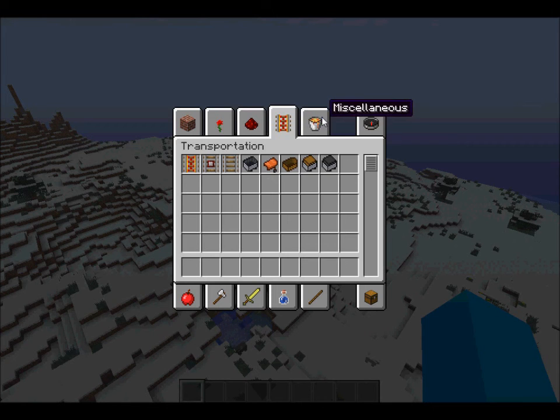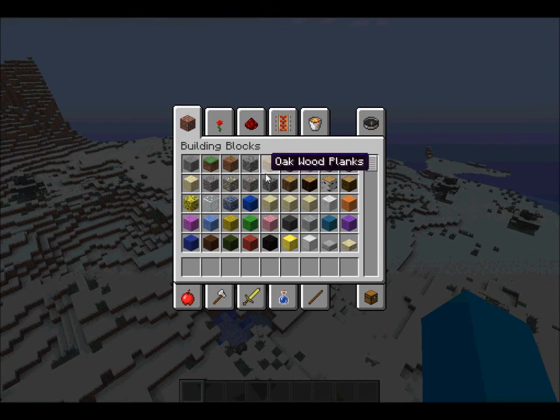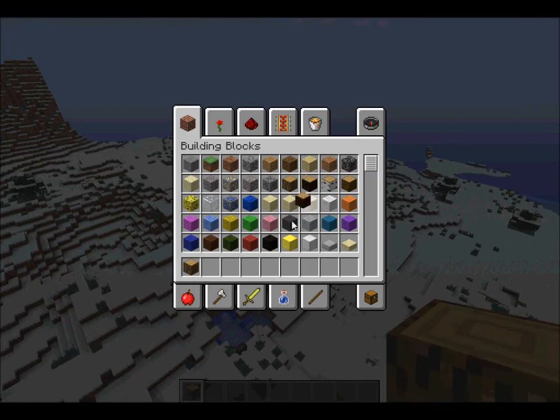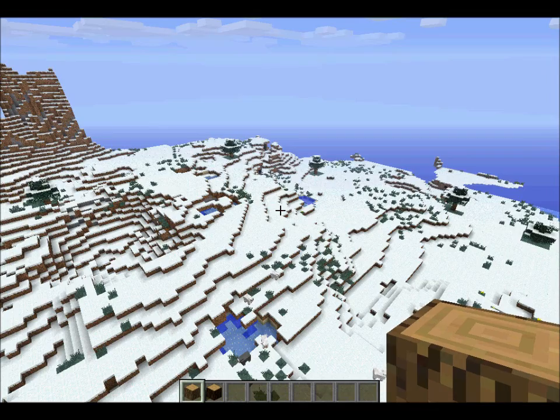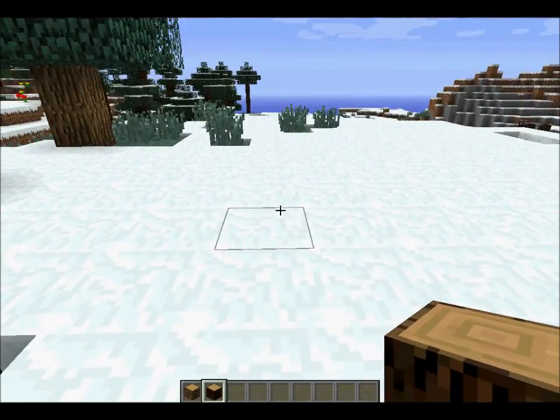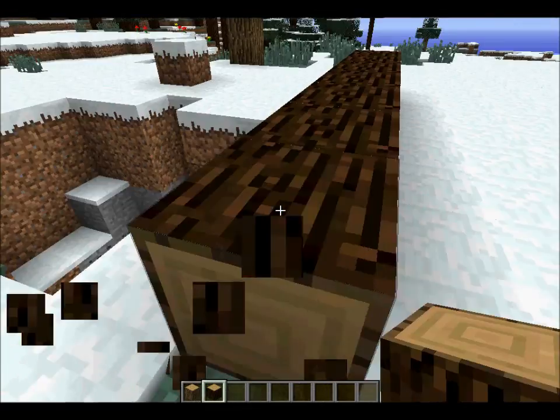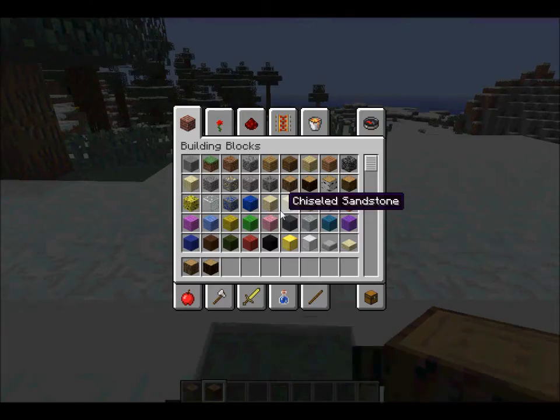I'm gonna start with the log cabin, because you can make the new blocks. I think I'm gonna have to use the spruce wood, because it's the actual wood from this area. I need to find a better place to put this.